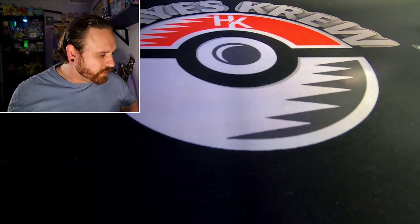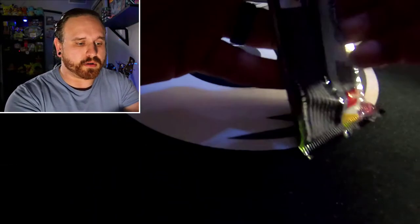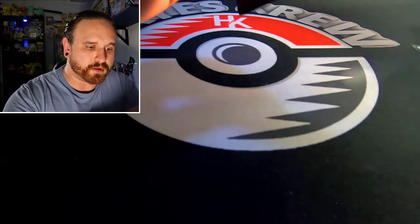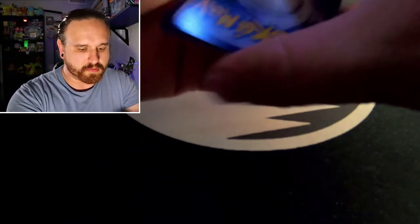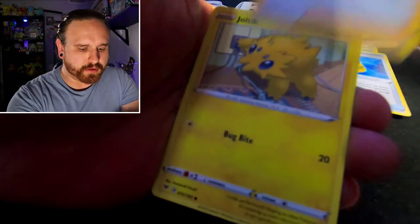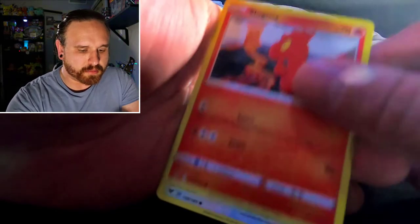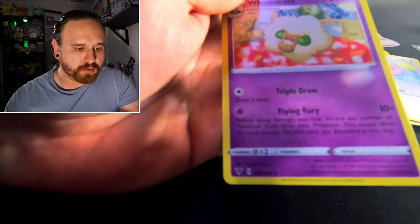Let's see if we can get some magic here. I'm still chasing the rainbow rare, or hyper rare, Pikachu out of Vivid Voltage. Let's see if we can get some lucky pack magic. Code card. We got Metal Energy, a Winden Stadium, Rocky Helmet, Alistair, Joltik, Cottonee, Mudbray, Slugma, Whismur, reverse holo Wooper, and a non-holo rare Ludicolo. Nothing out of that pack.